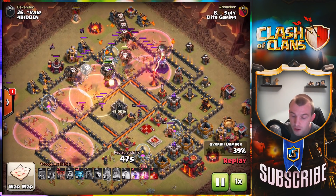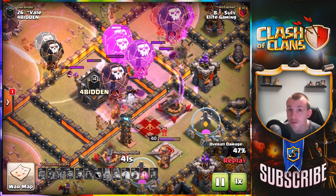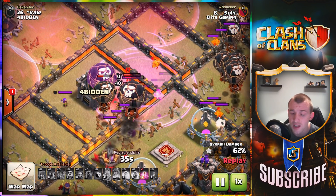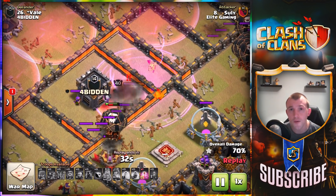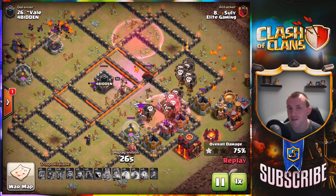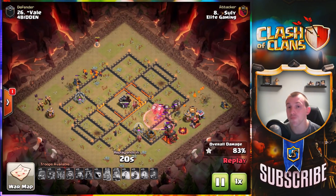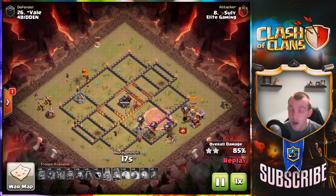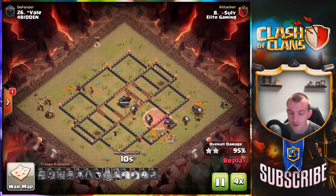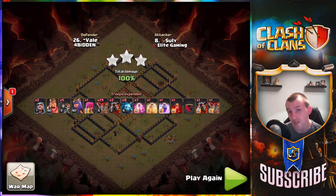We have a couple of Lava Hounds still up, and the skeleton spell will need to be used for the Queen. You need a rage spell to help power the skeleton spell onto the Queen and take her down. A lonely Wizard isn't really able to help much, but the Lava Pups and Skeletons under that rage — and the rage helping the balloons too — are going to take the Archer Queen down. The same principles apply: haste spells placed across the map to power those balloons through as quickly as possible is the most important thing. Clockwork, really — the Minions and Lava Pups clean up, and that is the Lava Loon attack.